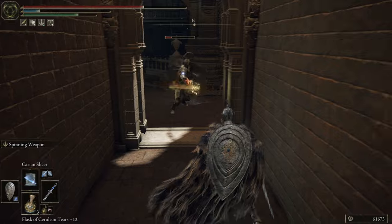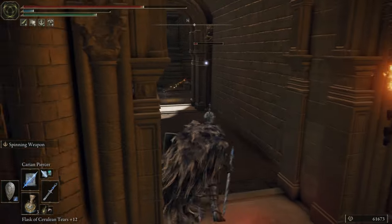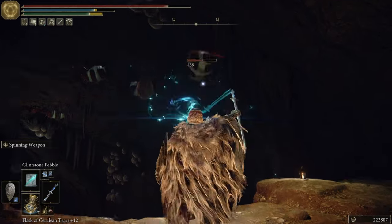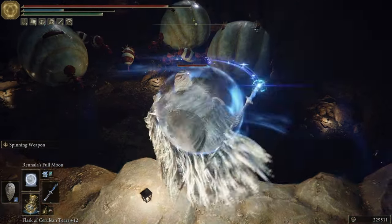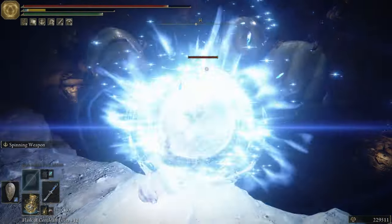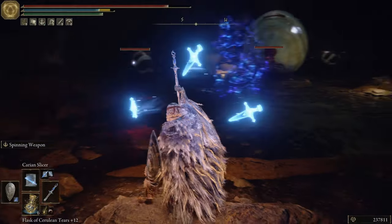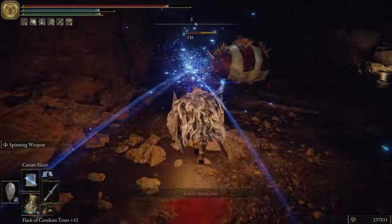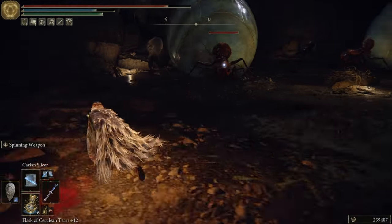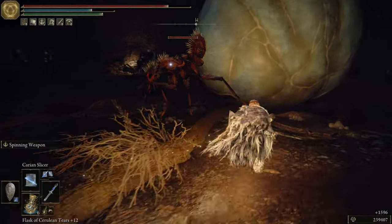Our main focus is going to be Carian Slicer, Carian Piercer, and Adula's Moonblade once you get up there in levels and scoop that up. The only other spells I use in this build are Glintstone Pebble, which does a great job cleaning up enemies, and the Full Moon sorcery — the staff we use to get that spinning weapon increases full moon damage, so why not use it for a nice ranged attack? If you're having a hard time with a boss, just swap that out with Comet Azur. A lot of this build leans on Carian Slicer to sweep up enemies quickly and save mana, since it's one of the most mana-efficient spells in Elden Ring.